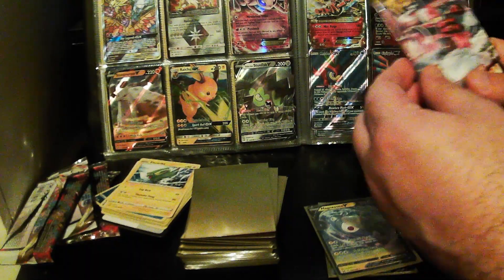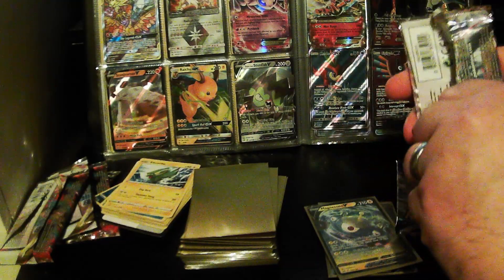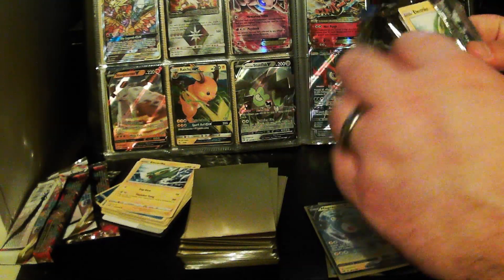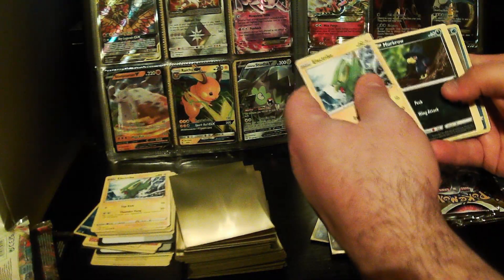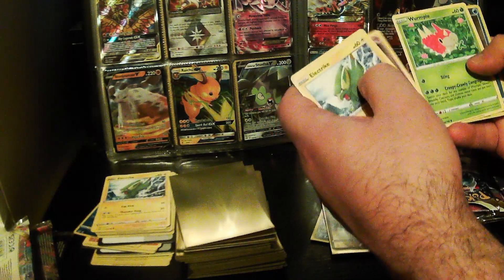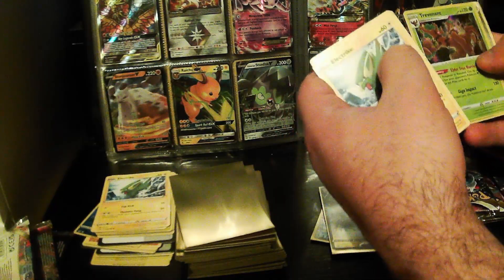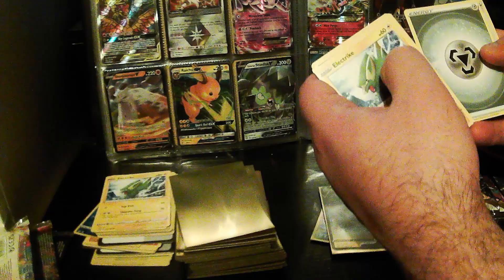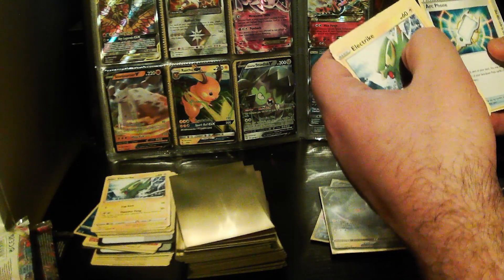On to the next one — we've got Enamorus Incarnate Forme on the front. We've got Electrike, Meerkuru, Shuppet, Wurmple, Tynamo, Reverse Snorlax, Trevenant Holo, Steel Energy, Toolbox, Hariyama, and Archeops.